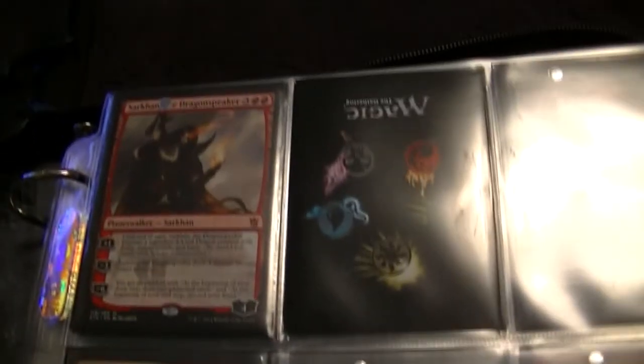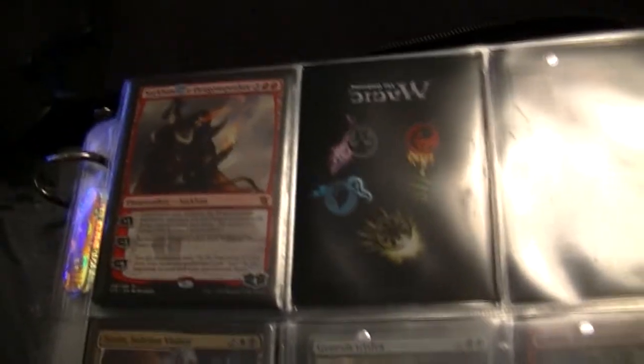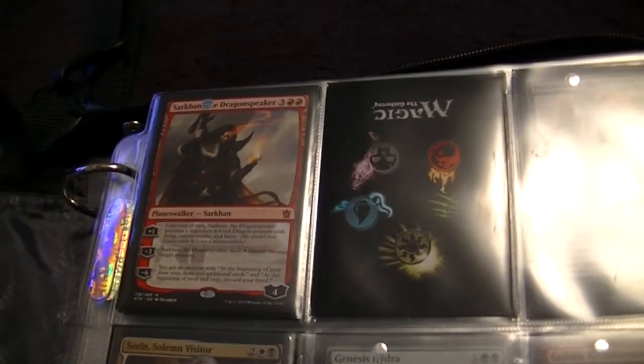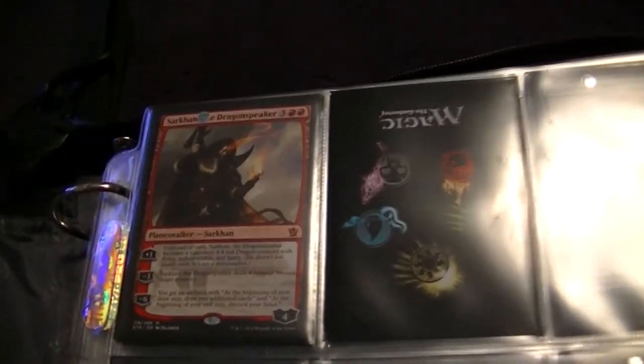Hey everybody, what's going on? This is Jameel of the Killa, and as you can see I got some magic cards. I'm showing you my magic card binder, which mostly contains Khans of Tarkir and a few other more popular cards.